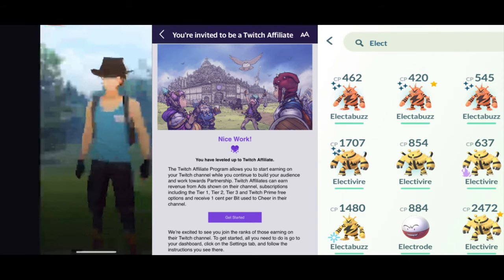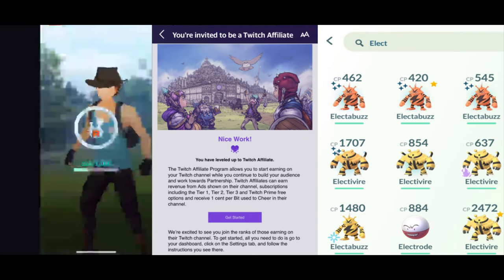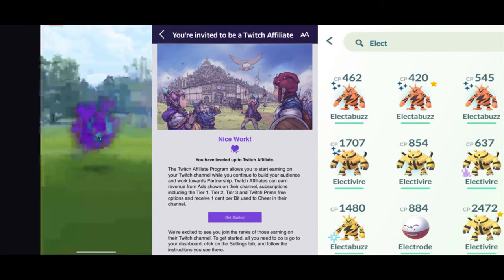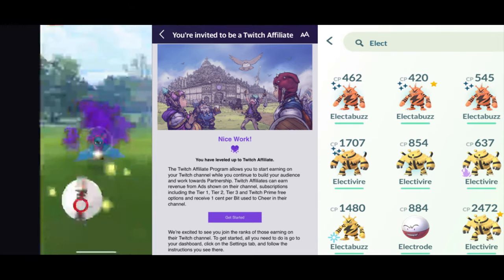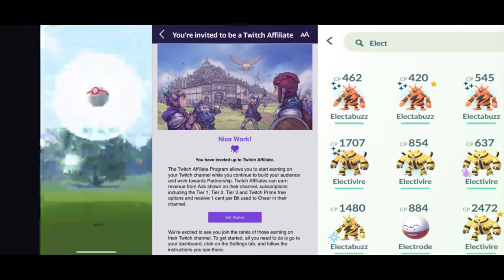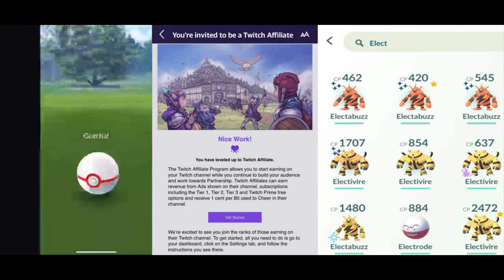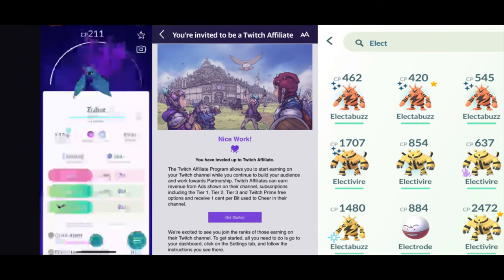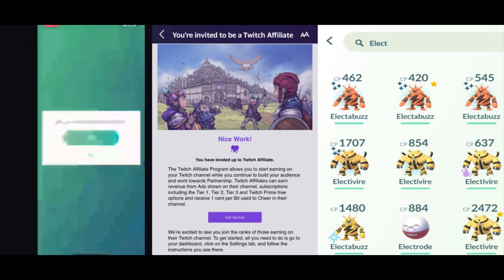Back to the Electabuzz community day — I got four shiny Electabuzzes. Got the 420 CP shiny Electabuzz right there, and I evolved a shadow Electabuzz I had. Yeah, it was a quiet one.